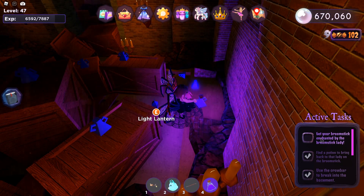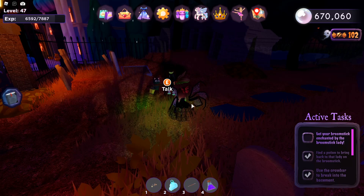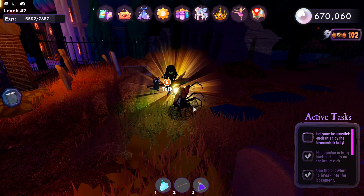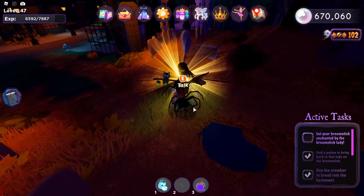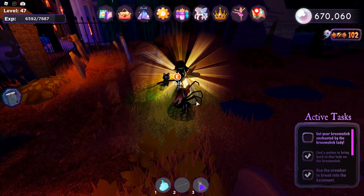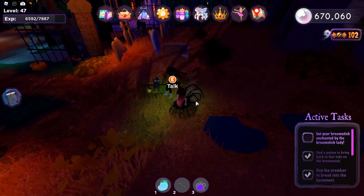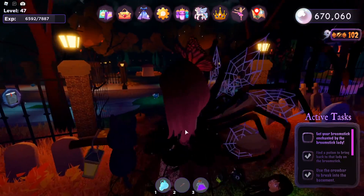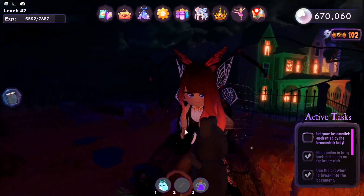Now that we have both our broomstick and potion, we're going to go talk to the broomstick lady. Go through this fence and talk to her. She says you found the potion and gives you the enchanted broomstick — see how it's glowing? You did not get your halo just yet, but now we have a flying broomstick. You don't see it in the inventory, but when you hit double jump, you'll now see that you have the broomstick and you're able to fly around this world.